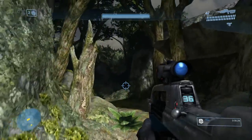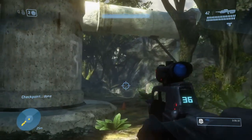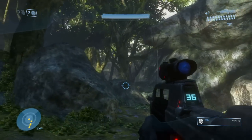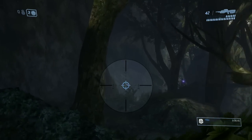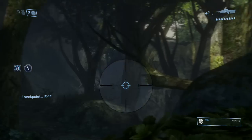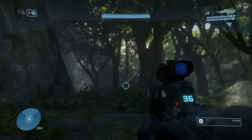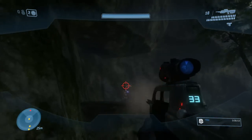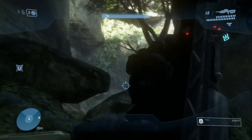Next up, the second caveman easter egg is the family of cavemen. Right after the area I just showed you, you'll clear out some enemies and then come into this narrow and dense jungle area where a bunch of jackals are set up on the left and right side with carbines and sniper rifles. You'll want to take them out one by one and push forward, sticking to the left hand side of this dense jungle.